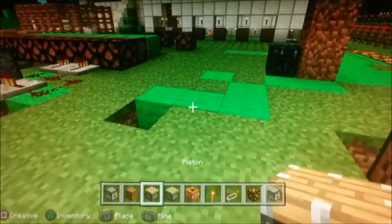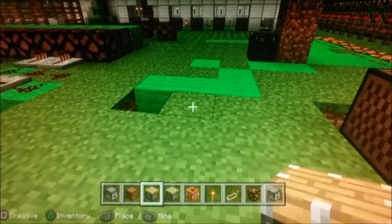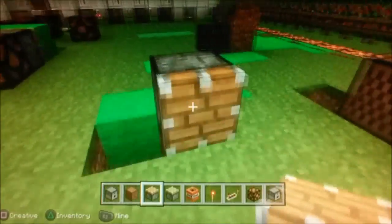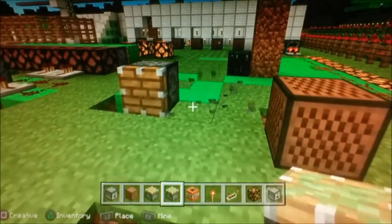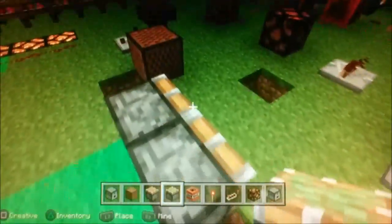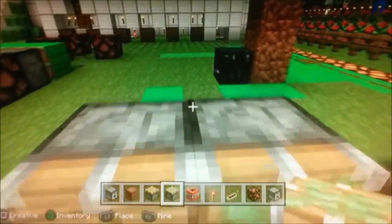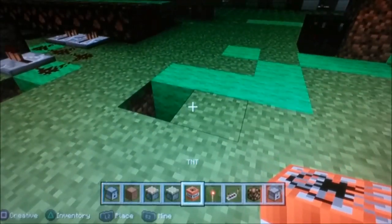One of the most useful Redstone tools I can think of is the piston. When activated, it can move up to 12 blocks. But when it turns off, it will not grab them. The sticky piston will only grab one block because it's connected to the sticky part. These are very useful with slime block robots, which I'll have to show later.